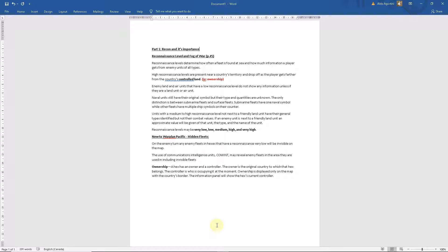When you're talking about controlled land, you're really talking about ownership — a hex has an owner and a controller. If I control a hex, as I'm close to that hex I would have high recon. As I move away from that hex, my recon would drop. There are basically different types and different levels of recon information. You can see there's medium to high reconnaissance levels here and also very low and low reconnaissance levels. If you have a low reconnaissance level you won't get much information, but with a higher level, more information is provided.